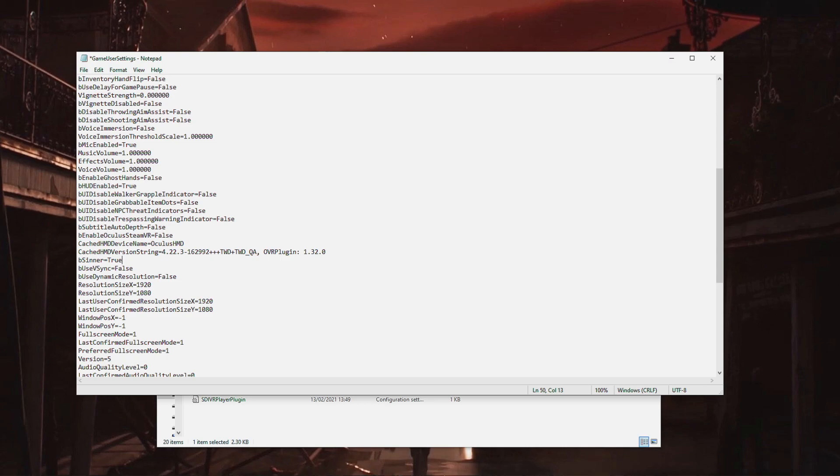Once in Notepad, go down and find this line: bSinner=False. If it says False, it means it's turned off. All you've got to do is delete False and type in True — and that's it, CineMode is on once you save and close. If you want to turn CineMode back off, just reverse it and put bSinner=False again. I'll put everything in the description as well. Drop a comment below, let me know how you got on, tag me in your videos on Instagram or TikTok — I'd love to see what you get up to. Thanks for watching and I'll see you around soon!